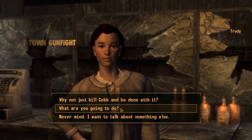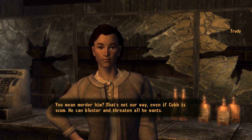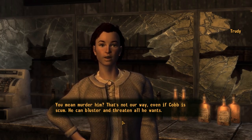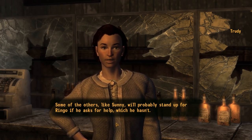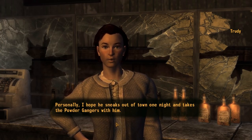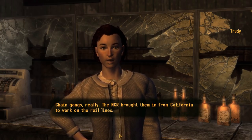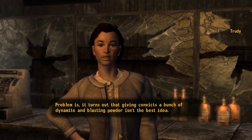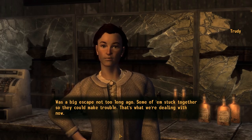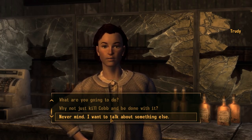Why not just kill Cobb and be done with it? If someone's threatening to burn down your whole town, you probably should just kill them. You mean murder him? That's not our way - even if Cobb is scum, he can bluster and threaten all he wants. Well, that's kind of lame. The powder gangers - the NCR brought them in from California to work on the rail lines. Turns out that giving convicts a bunch of dynamite and blasting powder isn't the best idea. It was a big escape not too long ago. Some of them stuck together so they could make trouble - that's what we're dealing with now.